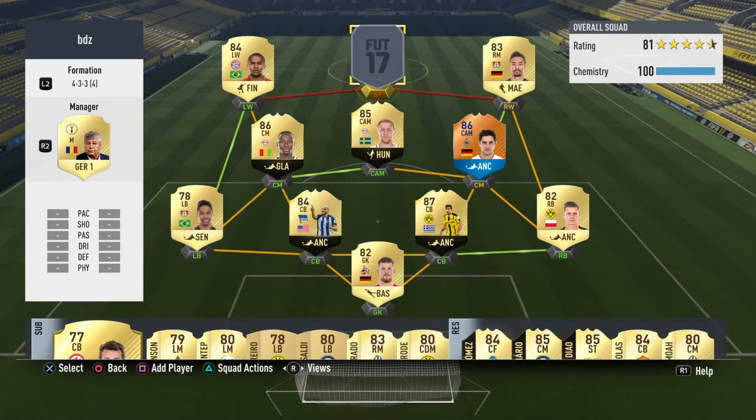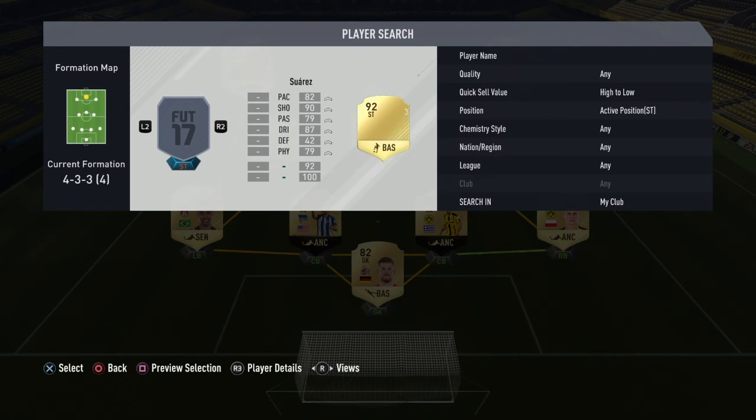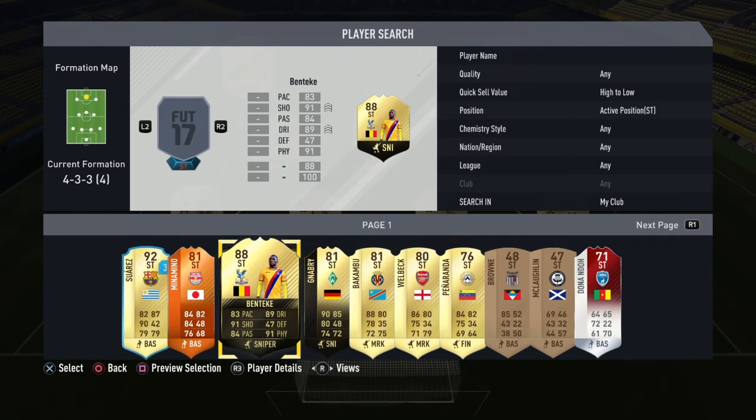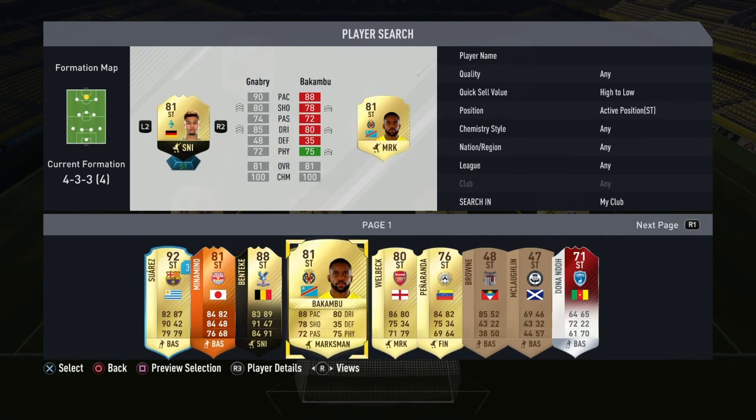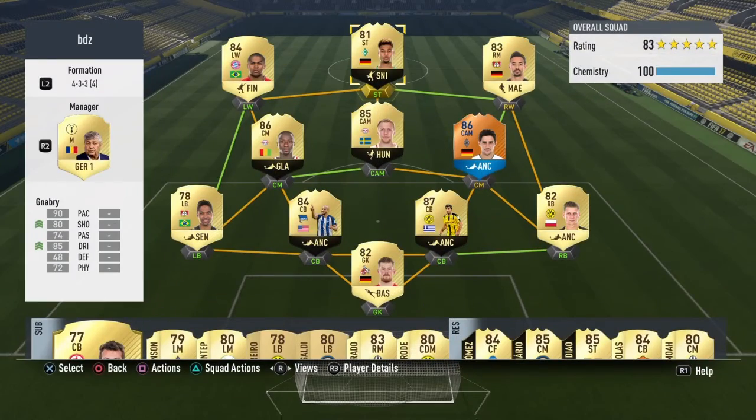At striker is someone who apparently was meant to be really bad for a lot of people, but for me he has to be one of the best cheap strikers on the game — in-form Serge Gnabry. He is insane, especially now with the skill upgrade. His ball control literally makes the ball stick to his feet like glue, he's so hard to tackle, and he's great at shooting despite what 80 shooting might suggest. This guy has to be one of the most underrated players, probably one of the best I've used on this game.